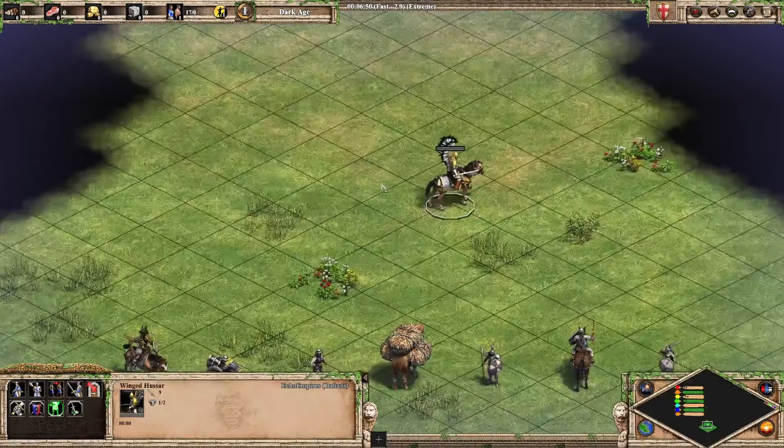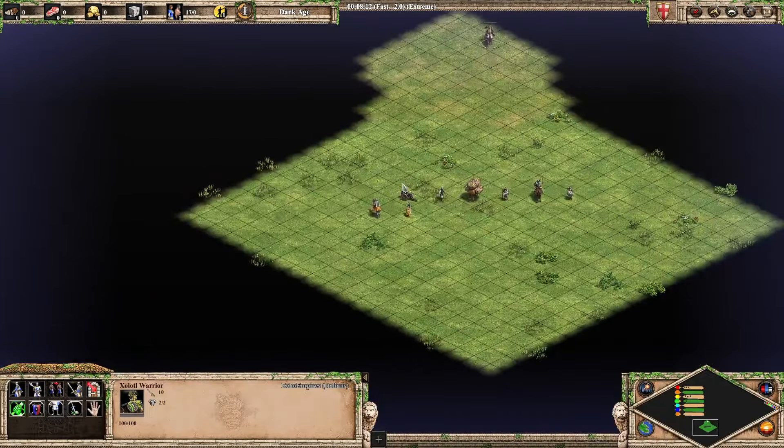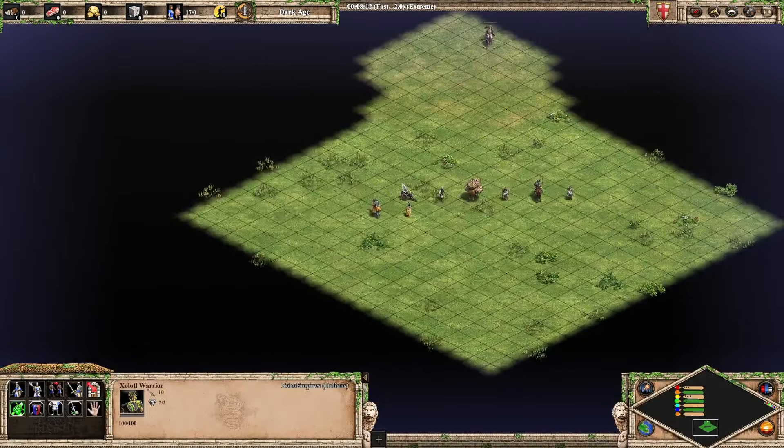Next we've got the Shrvamsha Rider. This guy isn't really a unique unit but it kind of fits the theme — it's unique to two of the American civs, the Aztecs and Incas I believe. If you convert a Stable unit you get this dude — it's kind of like a Jaguar Warrior on a horse, and it looks really awesome. I think it's an A tier unit. It's not quite S tier — it hasn't got that something special — but it is very close.